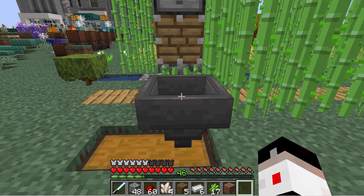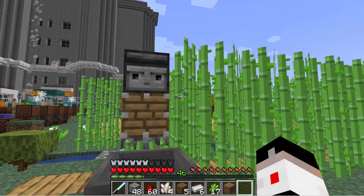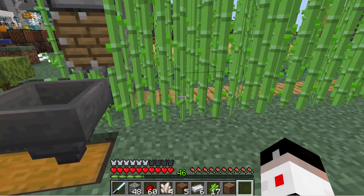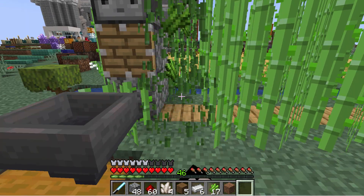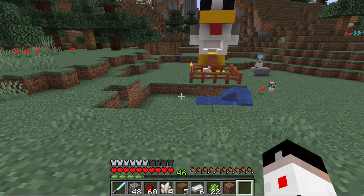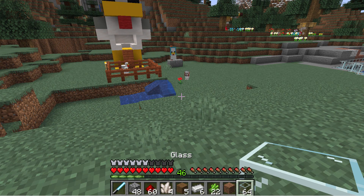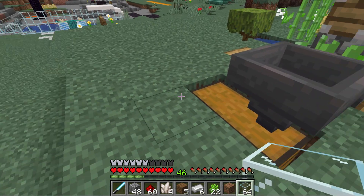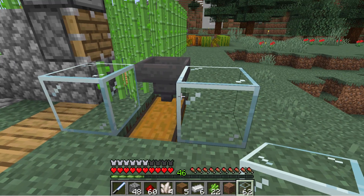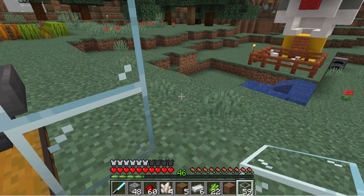Now to keep it contained, we need to surround this thing with something — I'll just use glass so it's easy. I have some glass here already. Let's put it right across like this, and go up like that. That blocks it off on the front side.